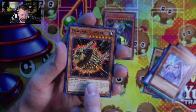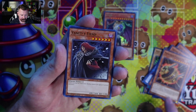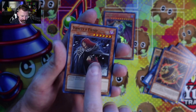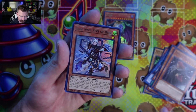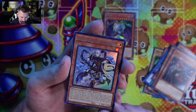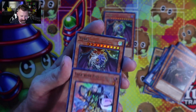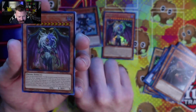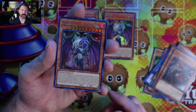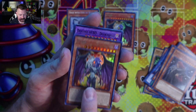Denko Sekka. Powered Crawler. Vanity's Fiend — I believe this is what's used in the monarch decks, right? Sage with Eyes of Blue — awesome, I frickin dig it. And another You Bell? I did not realize that you could get doubles in these packs.